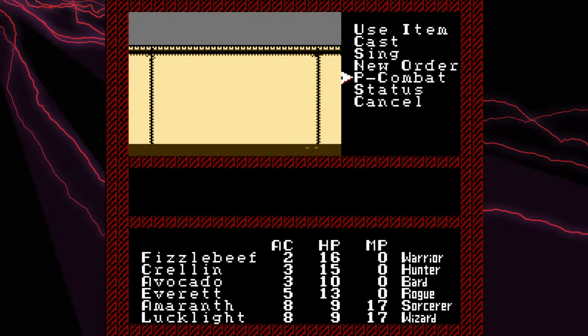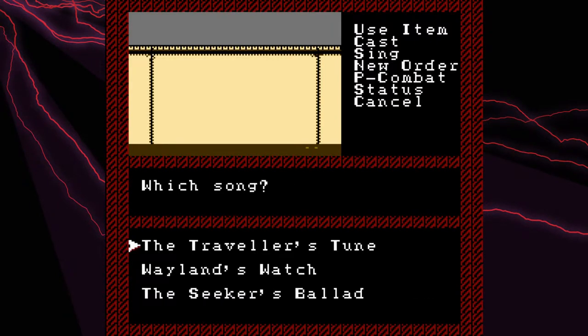Party combat is where you'll start a fight with your own party members, so I guess any spells that are battle-only you might be able to use on your own without having to wait for monsters. Here are the three bard songs. The important one to remember right now is the Traveler's Toon, which will send us immediately back to the Avengers Guild — so it is an emergency exit.